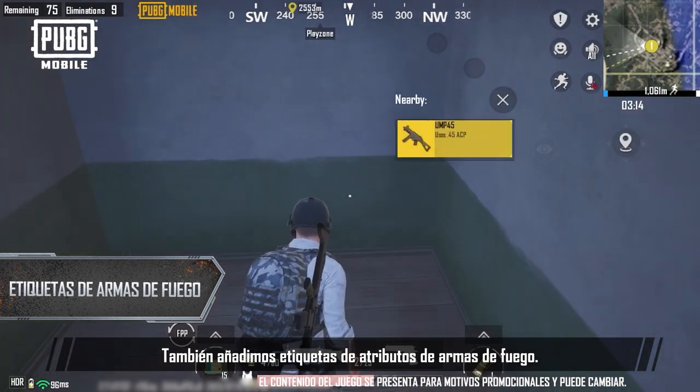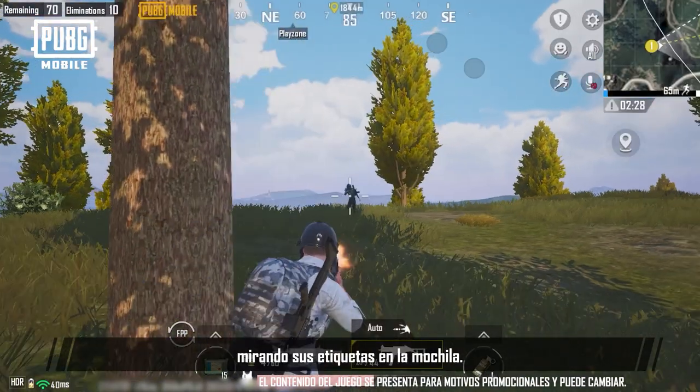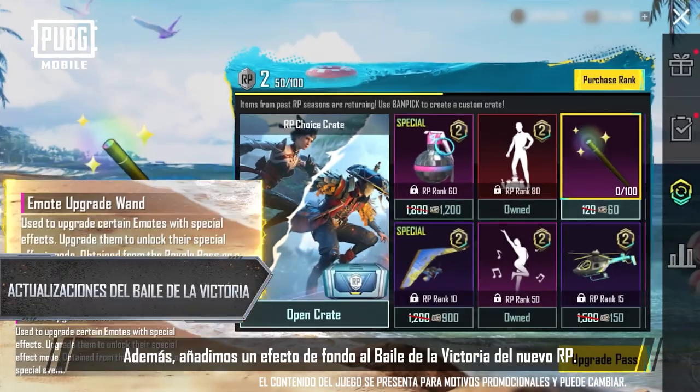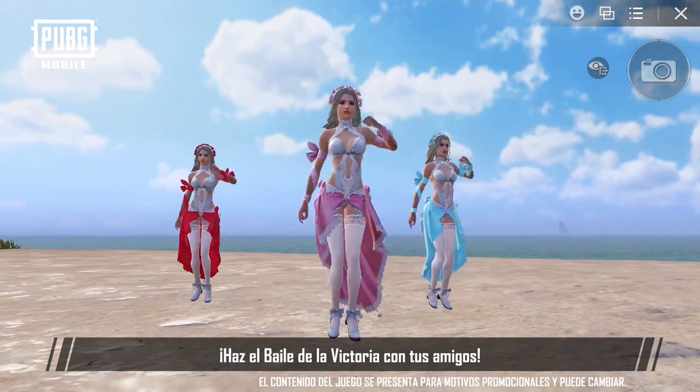We've also added firearm attribute tags. Newer players can go to their backpack to look at the tags of a firearm they picked up to quickly grasp its characteristics. On top of that, we've also added a background effect for the latest RP's victory dance. Go perform the victory dance with your friends!